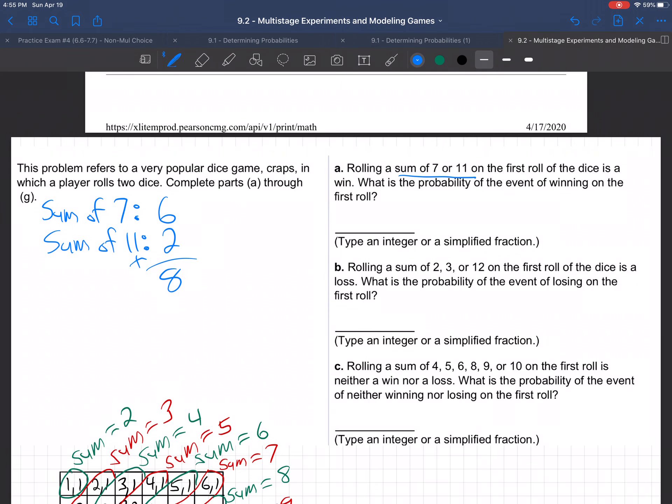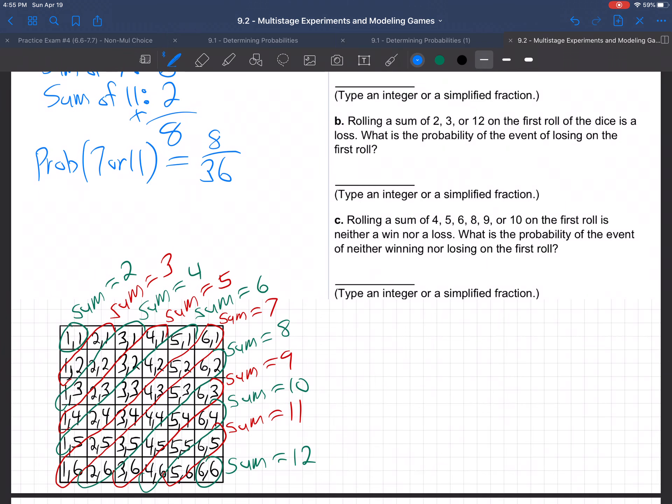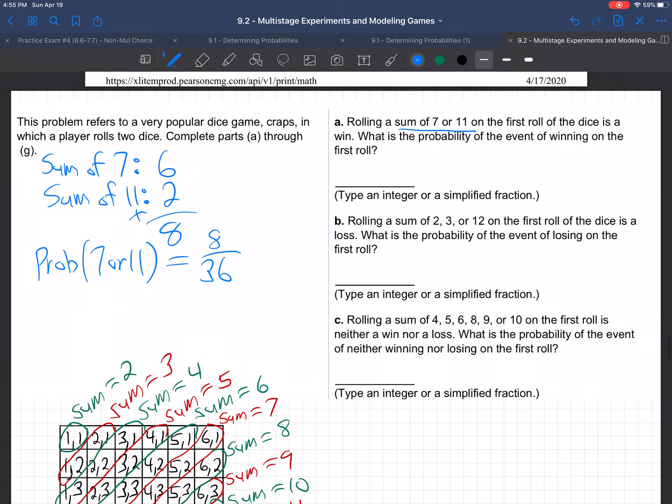Adding that up, there are 8 ways to get a sum of either 7 or 11. So the probability of getting 7 or 11 when you roll two dice is 8 out of 36. There are 36 total boxes in that array, and 8 of them are a sum of 7 or 11. Reducing that fraction — divide top and bottom by 4 — that's 2/9.